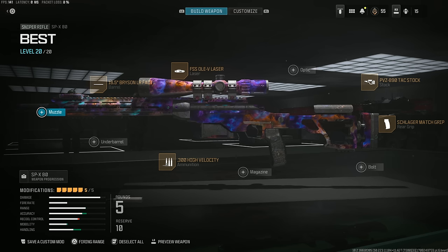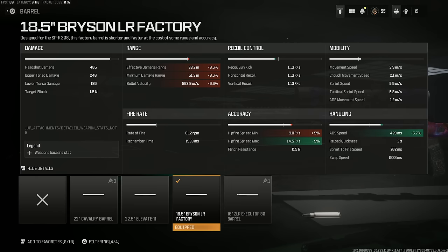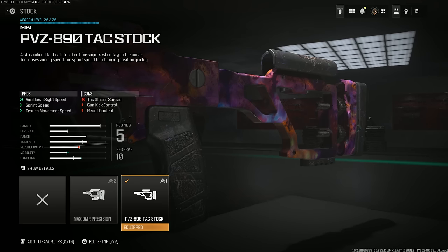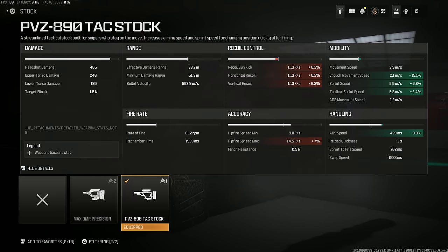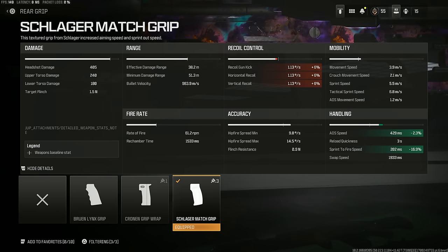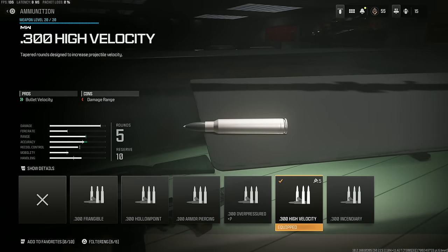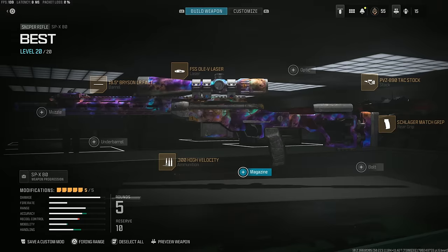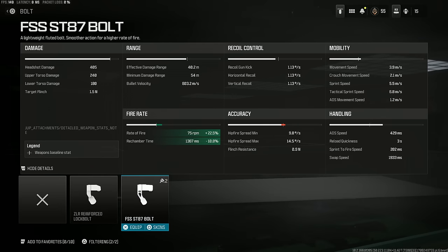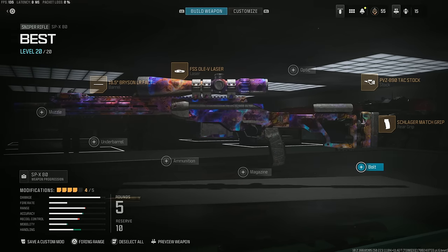And lastly, the SPX — probably going to be the go-to for anyone who loves aggressive sniping. We have the 18.5 inch Bryson Factory barrel, FSS laser, a PVZ 890 tack stock which helps ADS speed the most out of the two stocks, and the Schlager Match grip. The fifth attachment is all yours — I've got high velocity. The eight-round mag gives you three extra bullets and only hurts the ADS speed by 3.7%. The bolt is there to increase the fire rate. The choice is all yours.